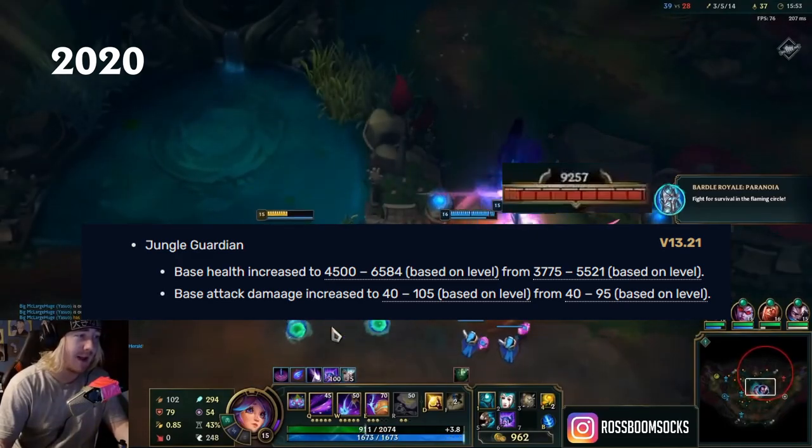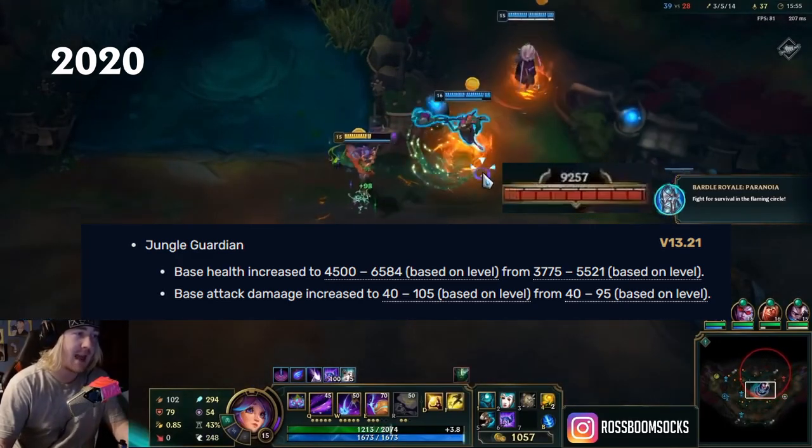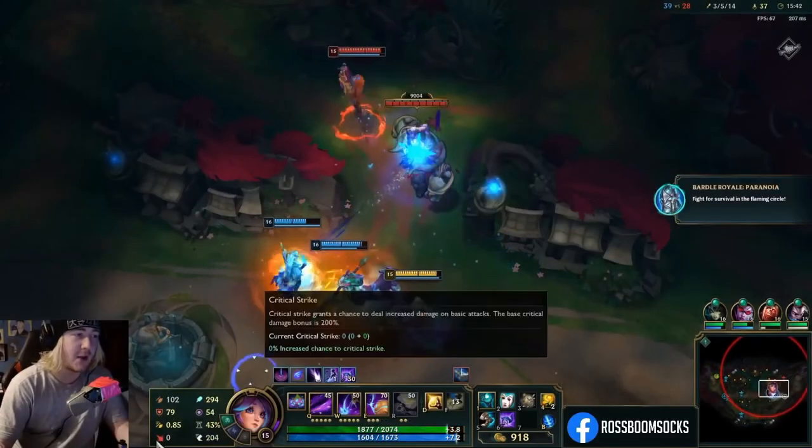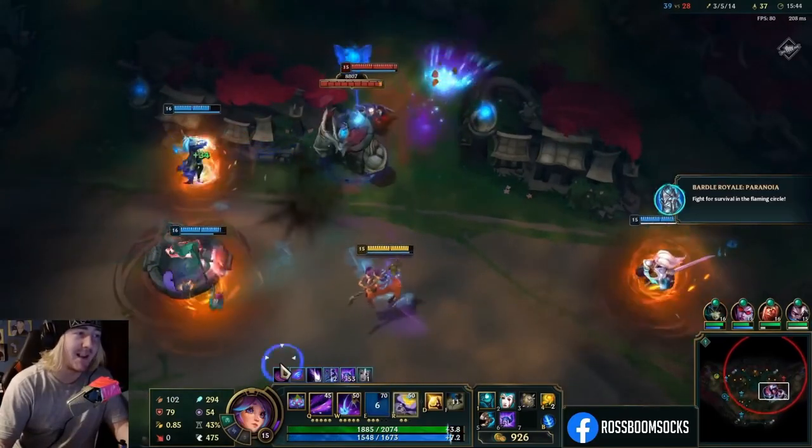This is so that players can't invade at level 3 with increased smite damage. Last time Nexus Blitz was live, smite did 450 damage, and now it does 600, so the health increase makes sure you are still safe in your jungle. In the late game, the jungle guardian was a big problem for events. If an event spawned in the jungle, one team had a massive advantage.